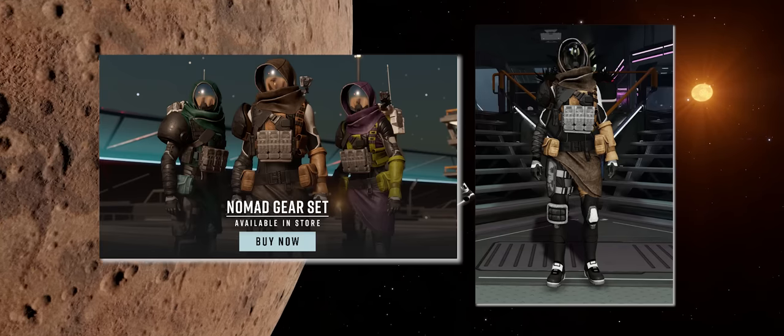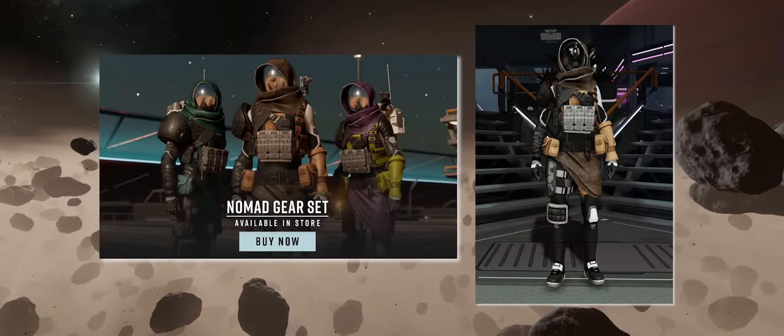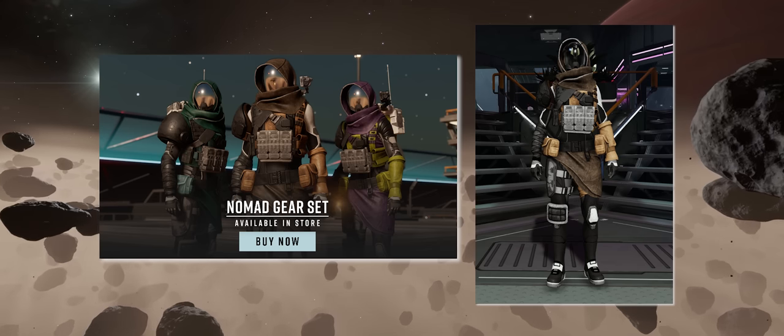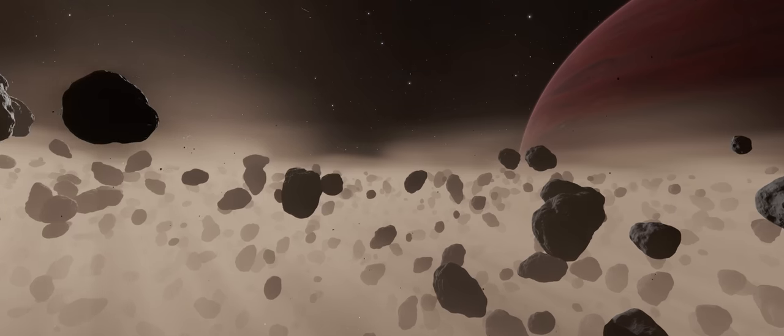The Nomad Liaison Pack is available in the store for 16,520 ARCs. The headline feature of the suit is far and away its hood and mirrored face mask headgear — no pun intended — which seems to have gone down a storm in the community overall.